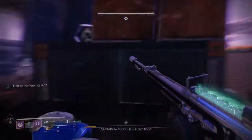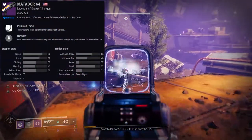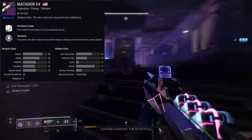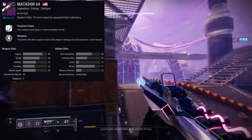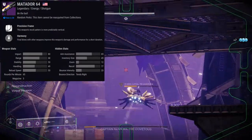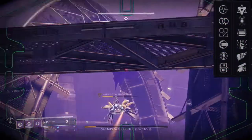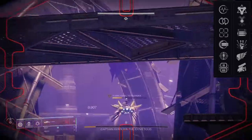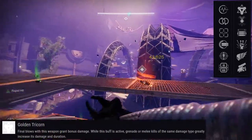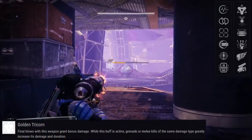Next one is going to be Matador 64. It is in the energy slot and it's really weird because it's a precision frame — I remember the shotgun being an aggressive frame, so it might not be that good. Let's look at the perks. For the first column: Pulse Monitor, Perpetual Motion, Tunnel Vision, Full Auto Trigger System, Threat Detector, and Lead from Gold. For the second column: Golden Tricorn, Harmony, Opening Shot, One-Two Punch, Killing Wind, and Swashbuckler.